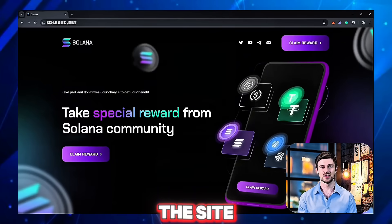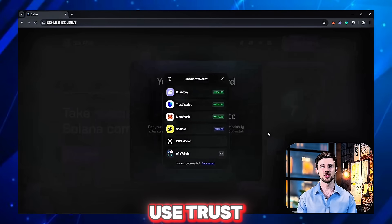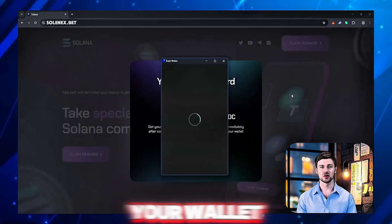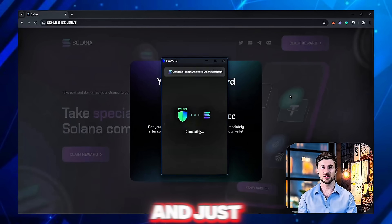All you need to do is head to the site Solanex Bet, press claim reward, select your wallet — I use Trust Wallet — then hit connect and confirm. Important note: your wallet can't be empty since Solana is making sure the system isn't abused.